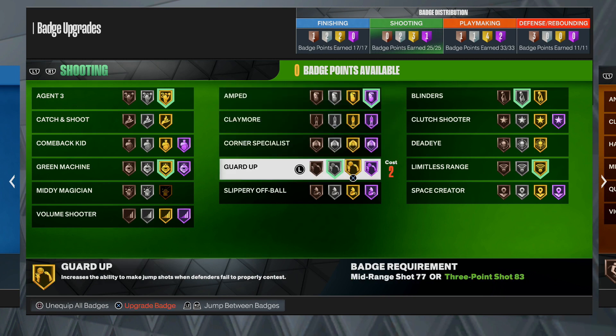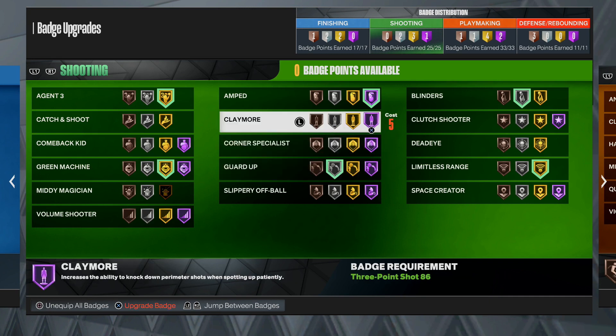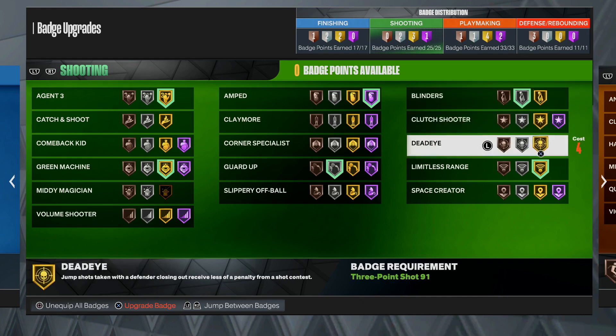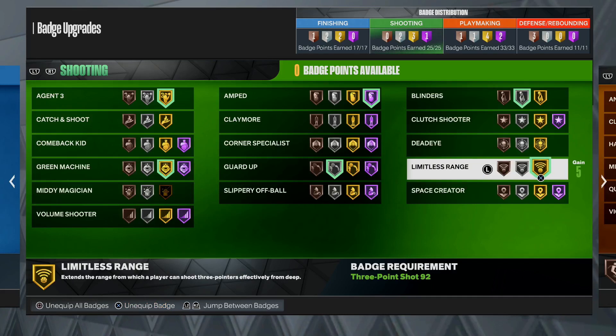Guard Up - I always run Guard Up Silver. You can go Hall of Fame but it's a little bit overkill in my opinion. Guard Up Silver is plenty good - when they're sagging off and you shoot, it's going to boost your jump shot a lot. Blinders, I go Silver - this is for when I do get crab dribbles with the Asta Slide. Anything higher is a little overkill. Limitless Range is also a very important one - this might be more important than Agent 3 to be honest. Especially on guard because y'all want to be shooting from Steph Curry range, not having your toes right on the three-point line.